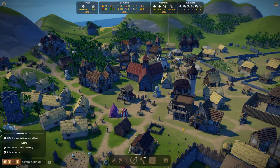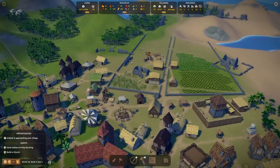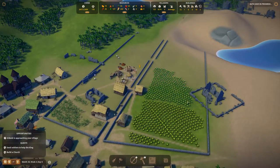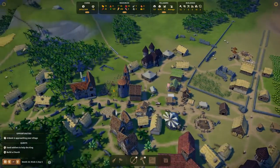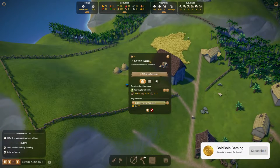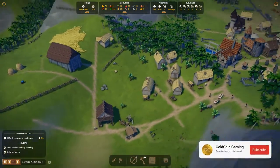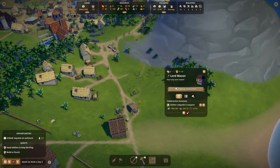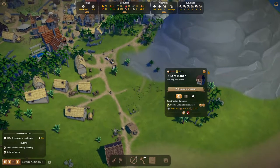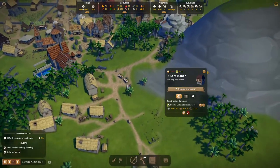Hello everyone, Goldcoin here, welcome to another episode of Foundation in the Antigua Map. I've done a little bit of work off camera - I fenced this area with a stone wall, fenced another area, we're building a cattle farm here and a corn farm here. I think it's gonna look great. We're also building a lore manor over here made out of stone - I think that one is gonna look fantastic.